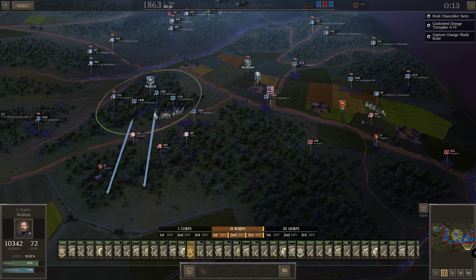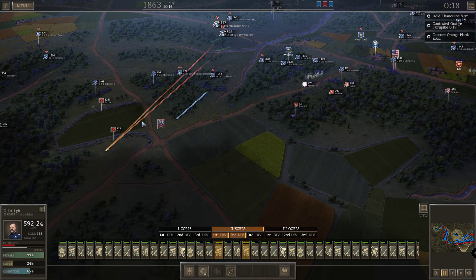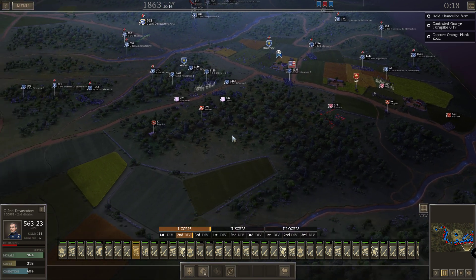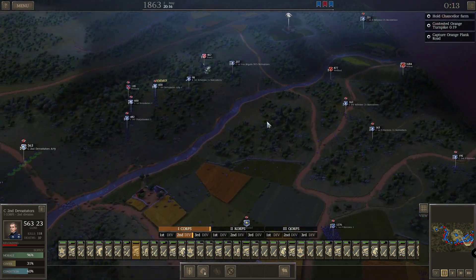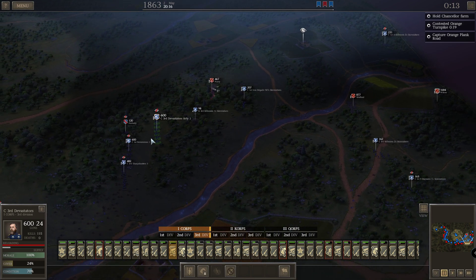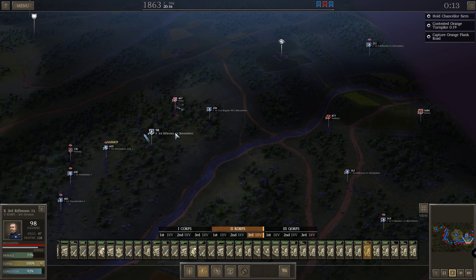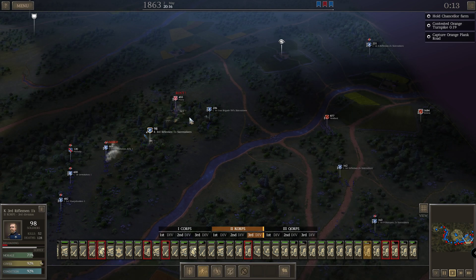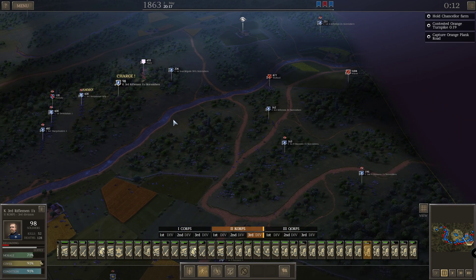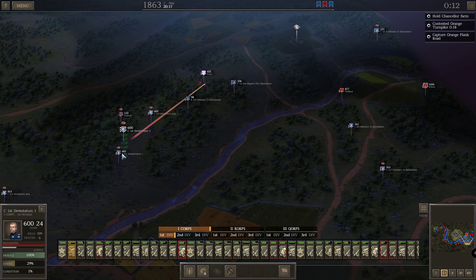Dalton, just get there. Now we can actually shift fire — these guys to there. Those guys are already running. Maybe they should help out there. You are supposed to take this one out — it can't be much more before they break. Let's charge them. Maybe they can take them hostage.